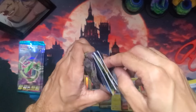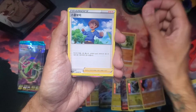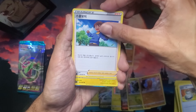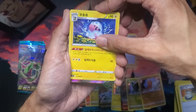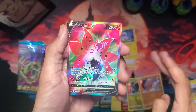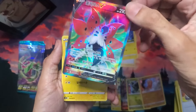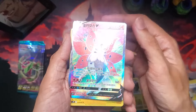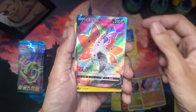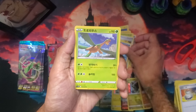Oh, I think I saw something shiny — we might have a V card. Oh, there's something nice and shiny — what is it? Flaaffy, and for the shiny we have Volcarona V! I think this might be a secret rare, but I don't know the rarities — I only know Yugioh rarities. This is a very nice looking card — the background is really psychedelic, just nice and rainbow. Really nice card.